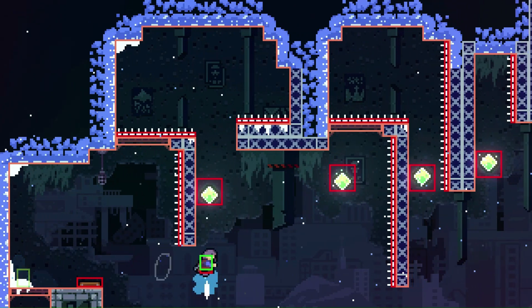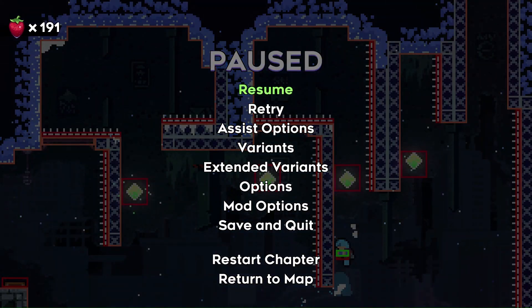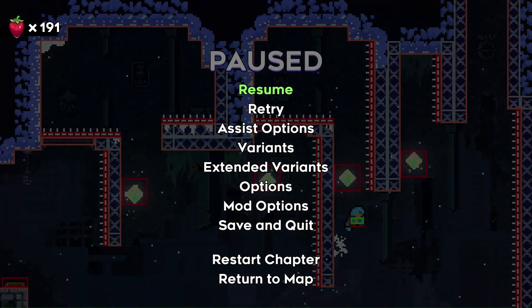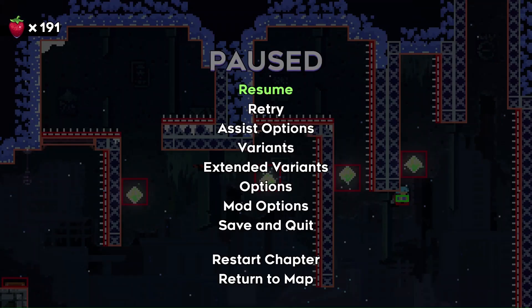Similarly, we can use crouch jumps to skip a crystal in this room, since these walls are no longer too far apart. An important note is that you can't just start crouching whenever you want. You need to start either on the ground or with a crouch dash. Furthermore, crouching stops as soon as we move down at all. Thus, we can't use this trick whenever we want, which will actually come into play.